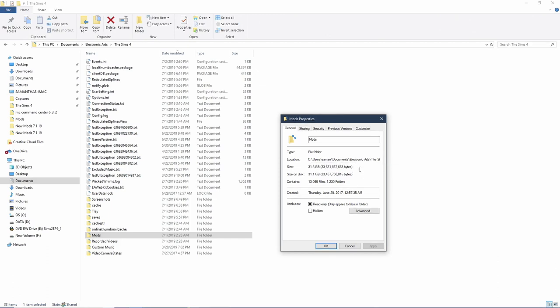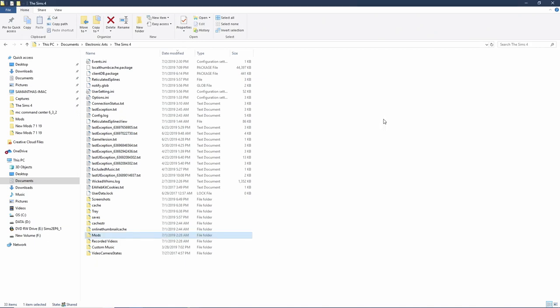This is my current mods folder — let's take note: 31.3 gigabytes of CC. We're going to see how low I can get it down in this video, and I'm going to show you guys how I actually clean out my CC folder. If you don't know where your CC folder is, it's always going to be under Documents, Electronic Arts, and The Sims 4, which is where all your Sims 4 installation files are — your screenshots, saves, tray files, recorded videos — and then of course it'll be under Mods.